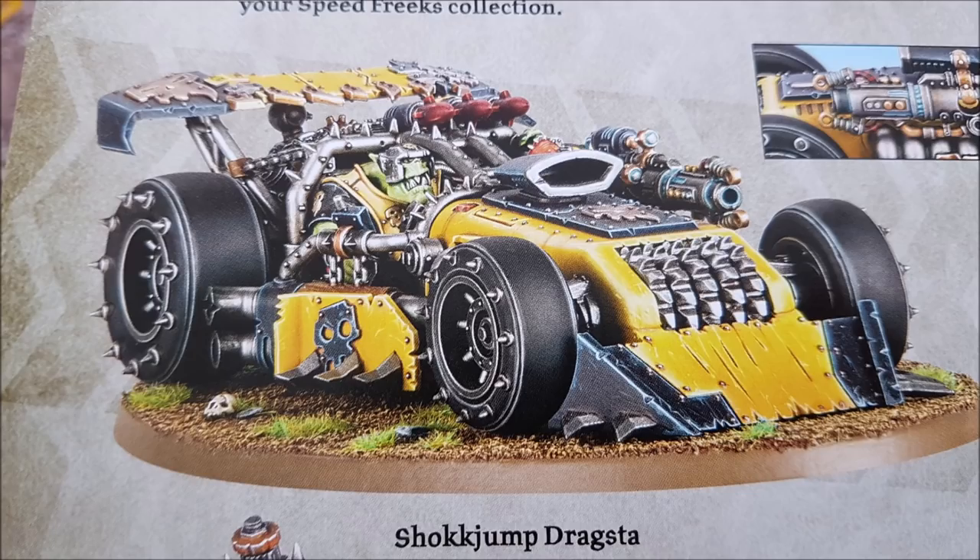Zipping around all over the place on this chassis, firing something that hits on threes from an Ork codex is very interesting. It's also got a special rule called Shock Tunnel: whenever you advance with this model, if you roll a 4+, you can remove it from the battlefield and set it up anywhere more than nine inches away from any enemy units. After doing so, roll a dice — on a 4+ the model suffers a mortal wound.